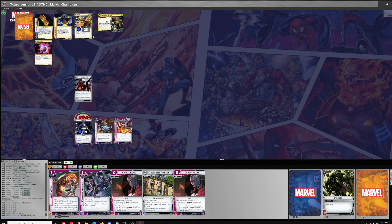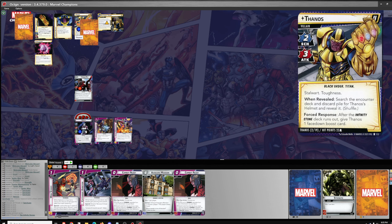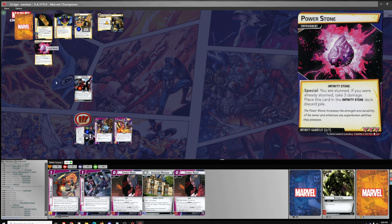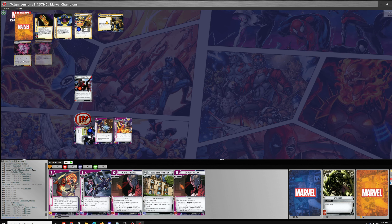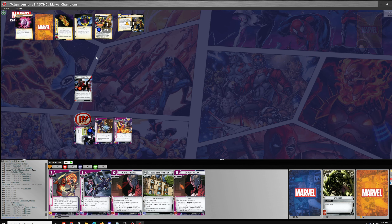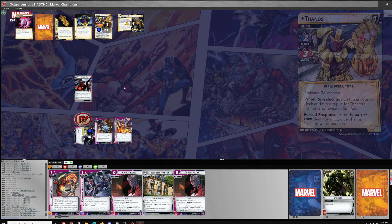One threat, and the villain activates. We'll have the attack go on Nebula and just tank it — four, four, five, so one, two, three damage. Power Stone is going to stun Nebula. We need one encounter card, which will be Deviant Syndrome, Insight 1 — give Thanos a tough status card. If you cannot, place two threat on the main scheme.